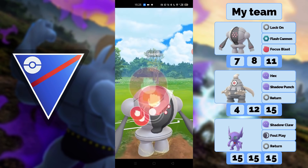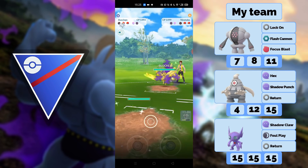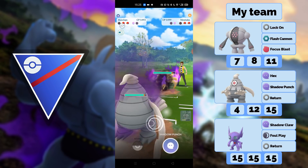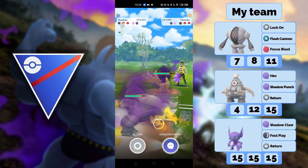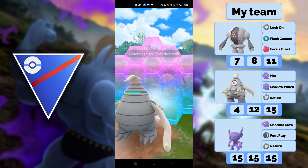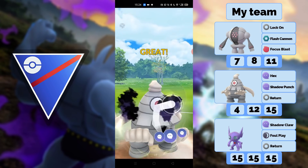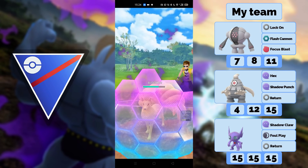Now look at this play — this is like one of my favorite moments here. I go for the Focus Blast because I need to get rid of a shield. Now I'm going to go for the Return with Shadow Punch here. I have to shield because I kind of don't want to take a Solar Beam. I go for Shadow Punch, get the bait off — look how much this is going to do.